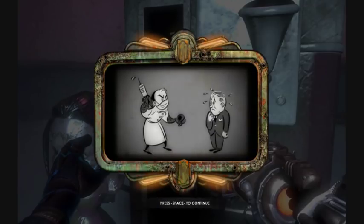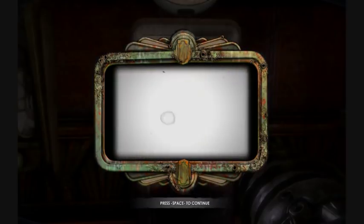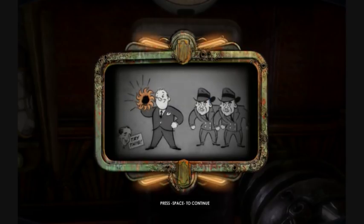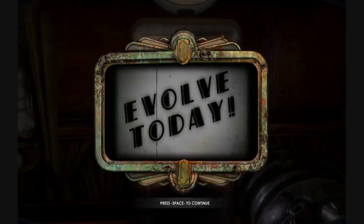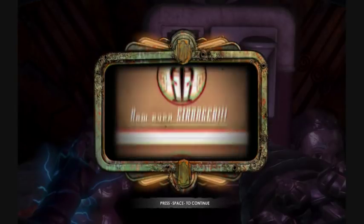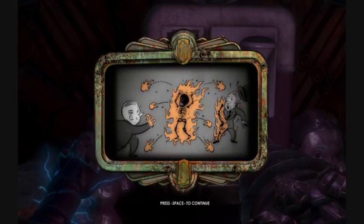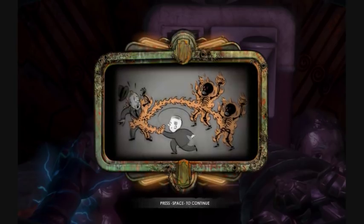Light up enemies to a thousand degrees. Warning: fire spreads. Now you're cooking — charge up for an explosive blast. Explosive fire with a flick of your wrist. Charge up to blast foes with a fountain of flame.